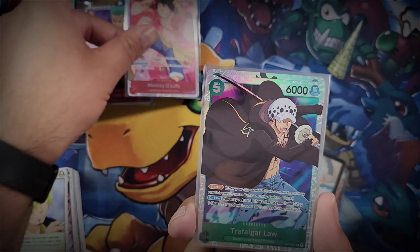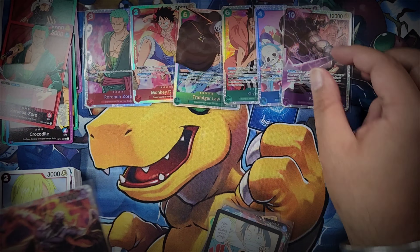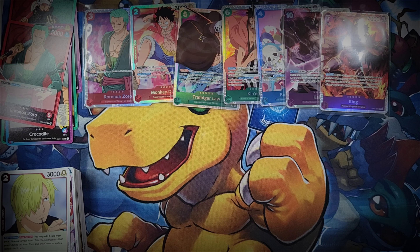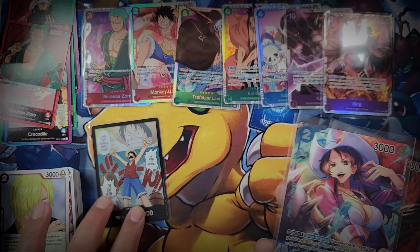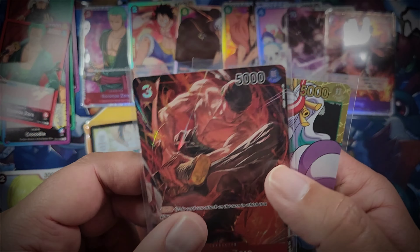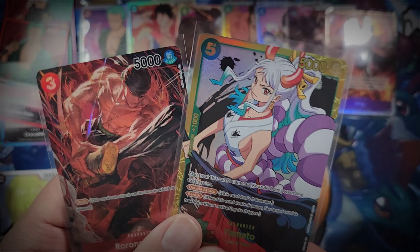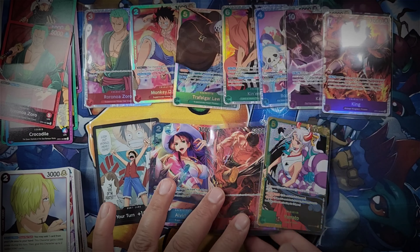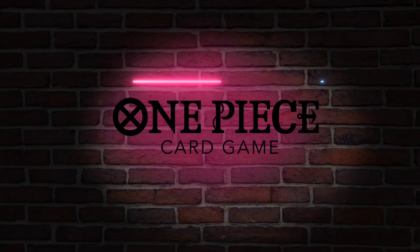From our SRs we got Zoro, Luffy, Trafalgar Law, Kinemon, Boa Hancock - a very playable card - King, and Kato. Seven SRs total. More importantly, I got the three I was missing, so I've now got all 10 SRs! We got our special art Don card, a box topper of Alvida, and our two box hits were the fantastic Akira Agawa Roronoa Zoro alt art and the secret rare Yamato. Great hits - let me know what you guys thought of this box. Really appreciate you watching, have a fantastic evening!